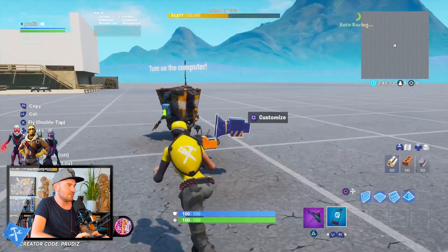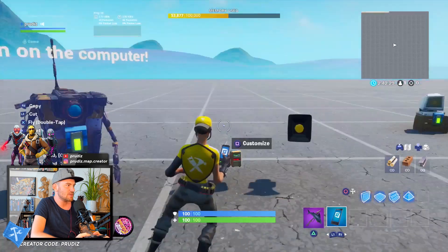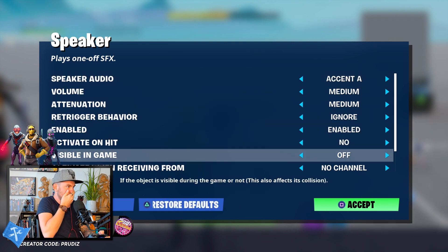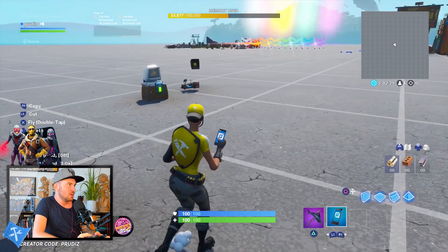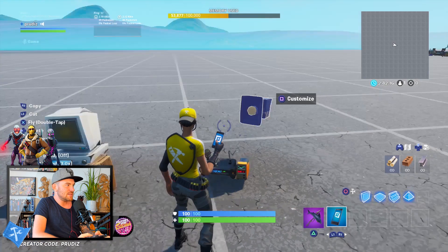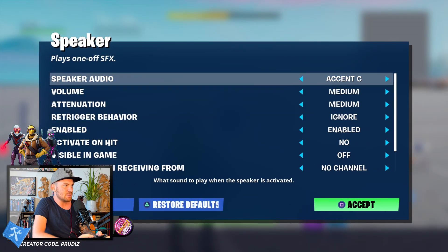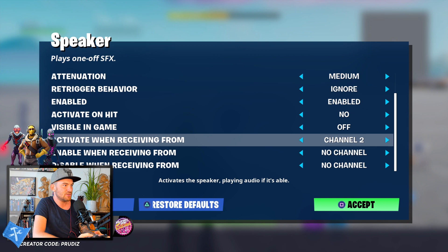That's the sound effect that starts to play when we activate the quest. Set activate when receiving from channel one. The second sound effect should start playing when we press the button and are done with the quest — let's set it to something like a game-over sound, and enable activate when receiving from channel two.